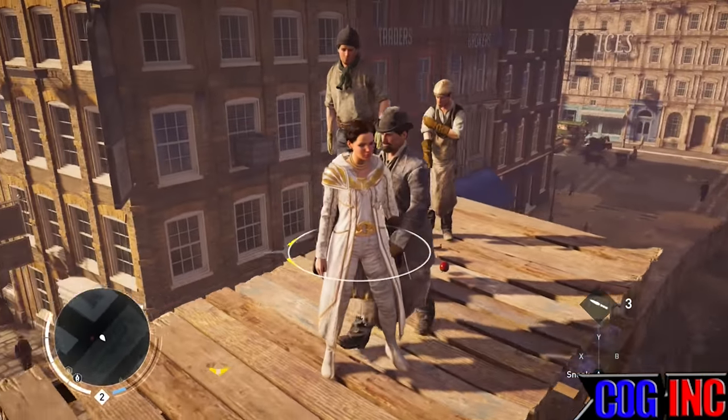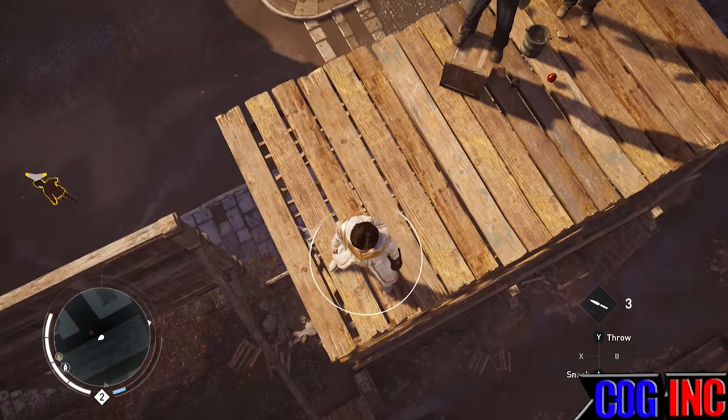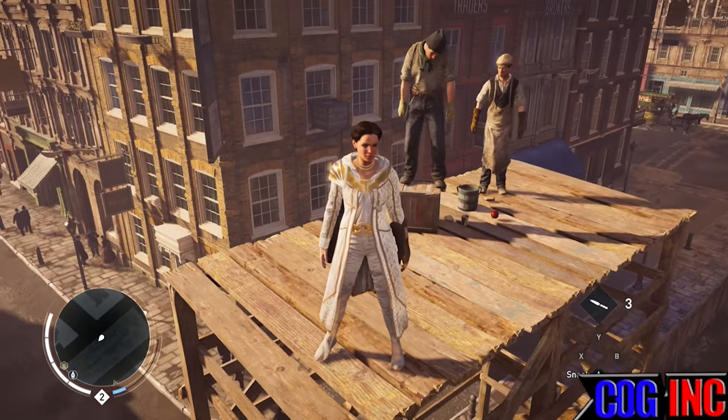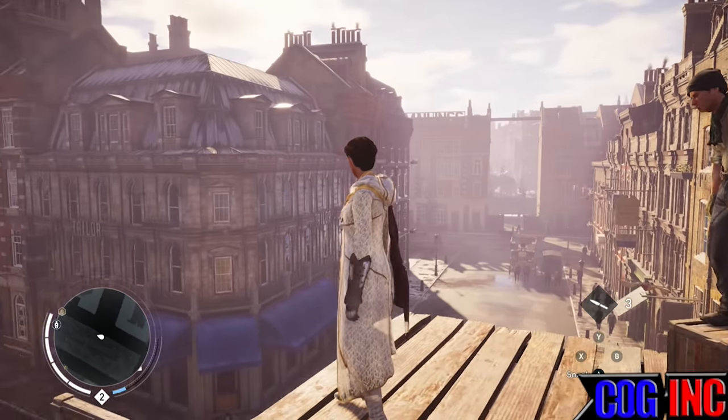Once you get all of the Secrets of London, take them to the vault and you will get the outfit, the achievement or trophy, and skill points. This is the best outfit in the game — that's how to get the Aegis outfit.